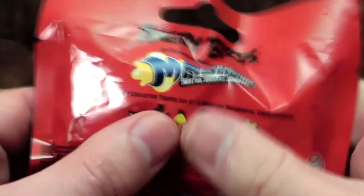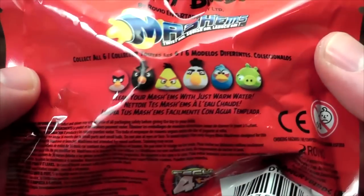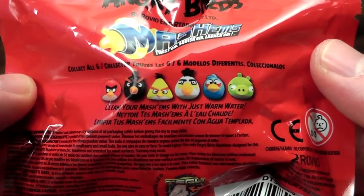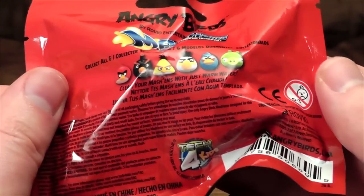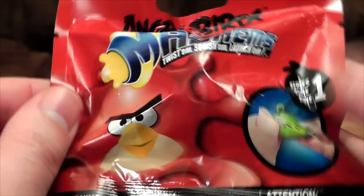So what can we actually get inside? It's like sticky and gooey, whatever it is. It can be the red bird, the black bird, the yellow bird, the white bird, the blue bird, or the green pig. How exciting! Well, there's only one way to find out what's inside, and that involves opening it, because I'm damned if I can find anything interesting on the packet.